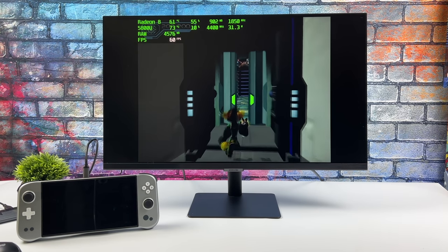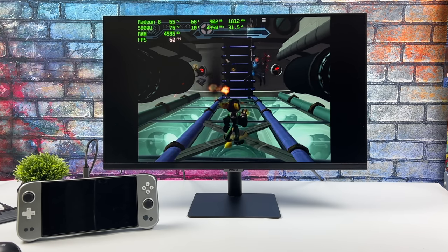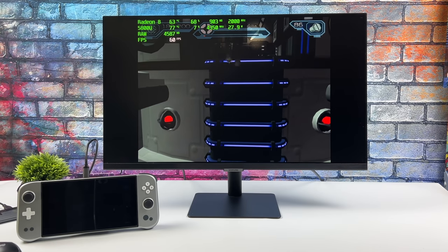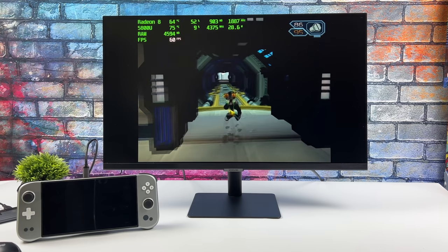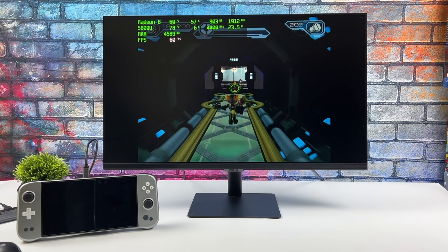And finally for PS2, here's Ratchet & Clank: Going Commando at 1440p with the DirectX 11 backend — it looks absolutely amazing. Trying to push up to 4K with this game did cause a few hiccups, so 1440p or 2K is really the sweet spot for upscaling PS2 on this unit.